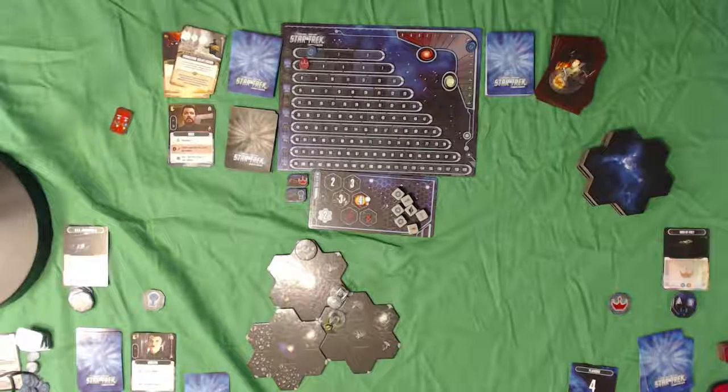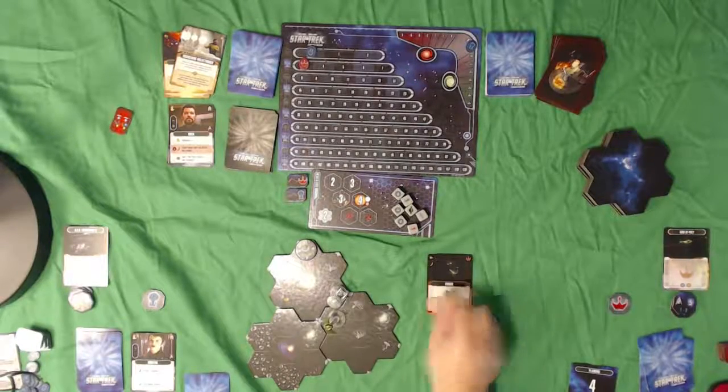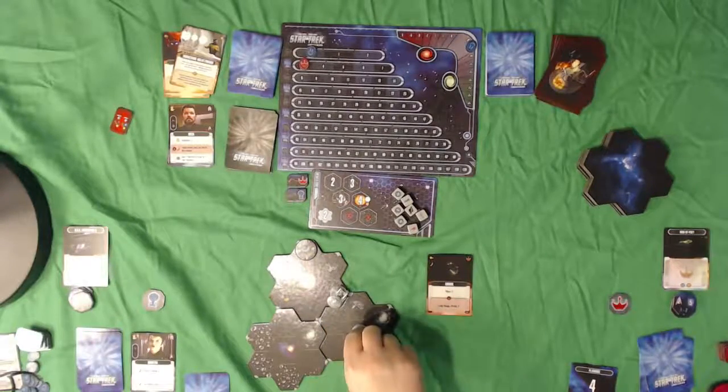In a Dry Dock, if you end your turn on a Dry Dock, you can permanently remove one damage card from your hand or your discard pile. We are not going to take an Emergency turn - we are going to try to get to that Dry Dock.